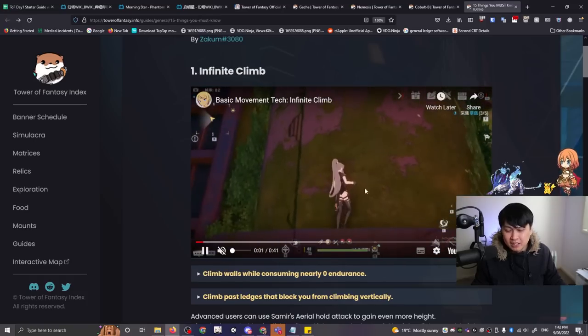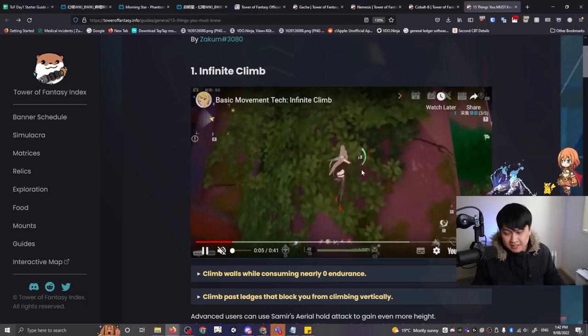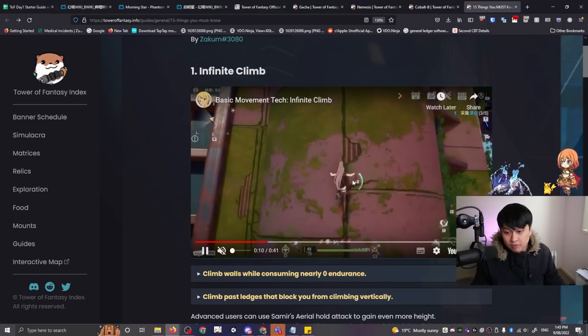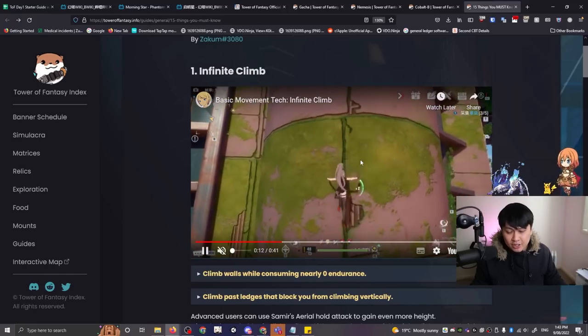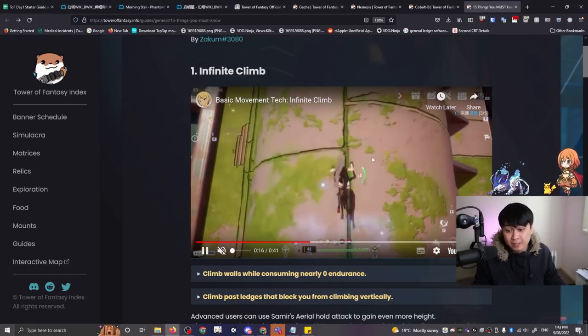The TLDR of infinite climb is that you can actually climb anything with infinite stamina. He's essentially jumping off, then double jumping, holding on, and repeating. This means you can consume little to no stamina to infinitely climb anywhere.